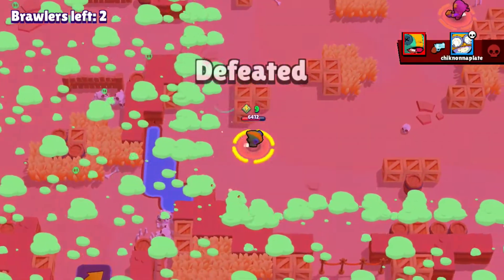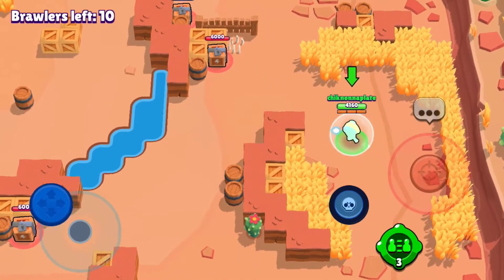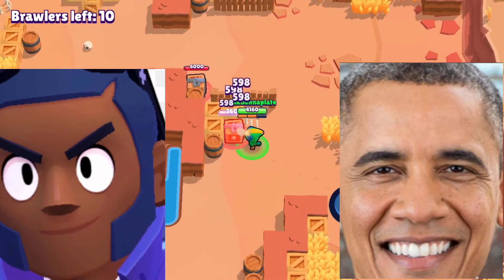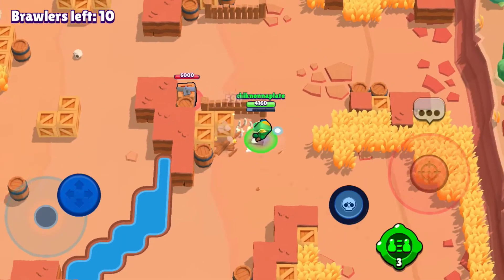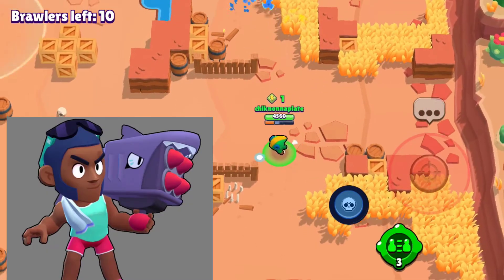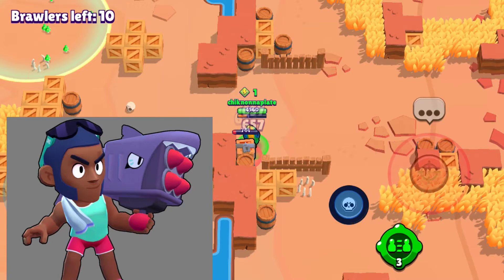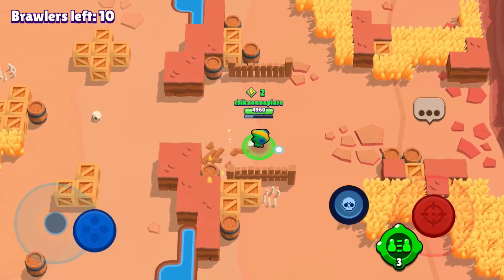The next skin we're gonna be going over is the best for the man, the myth, the legend, Brock. The best Brock skin was debatable, but it was definitely Beach Brock because it looks the coolest, it has one of the best effects in the game, and the shots sound so awesome when the water hits.